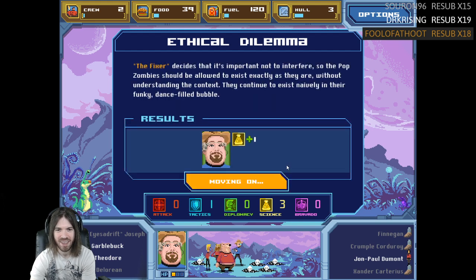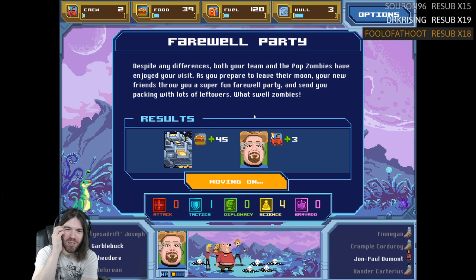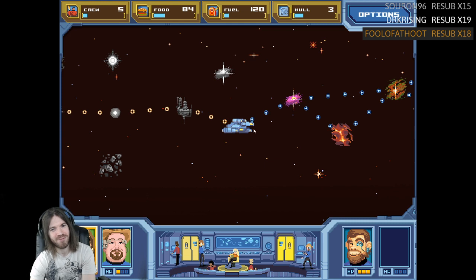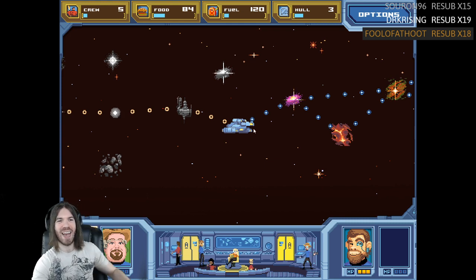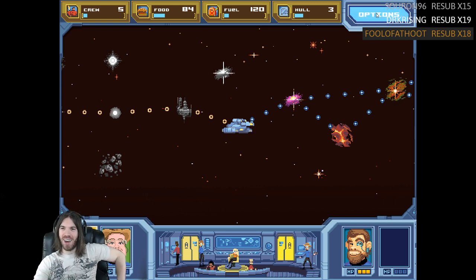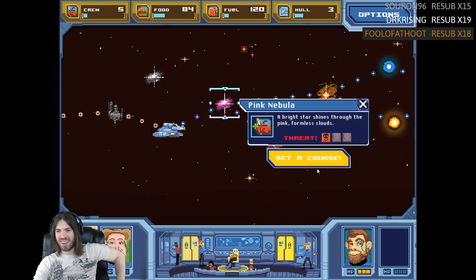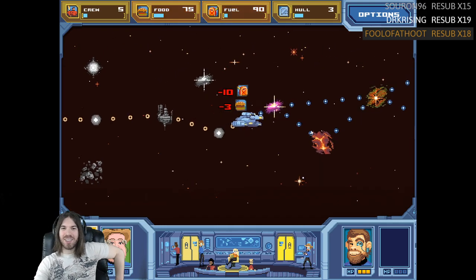Keep the secret — the pop zombies should be allowed to exist exactly as they are without understanding the context. Despite differences, both your team and the pop zombies enjoyed the visit. As you prepare to leave the moon, your new friends throw you a super fun farewell party and send you packing with lots of leftovers. That was something. We lost a bunch of crew. Let's just leave it on fast and see how that goes.